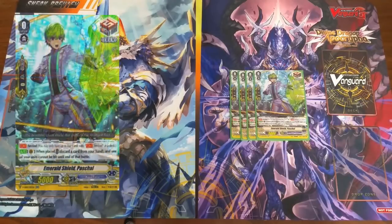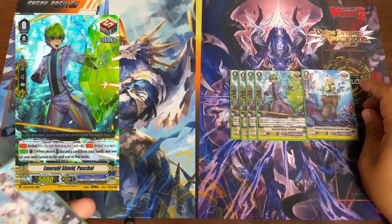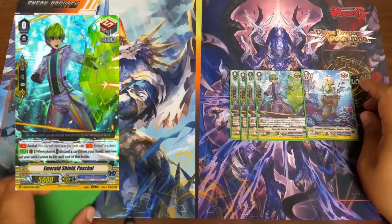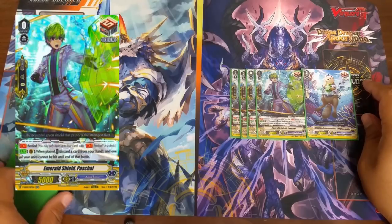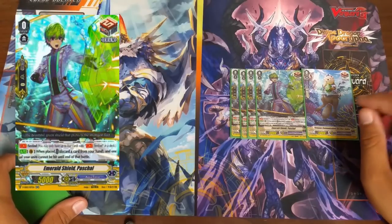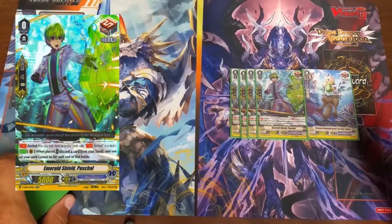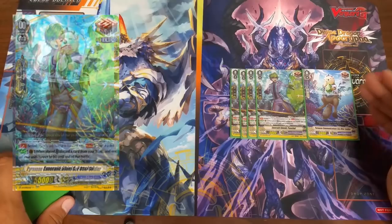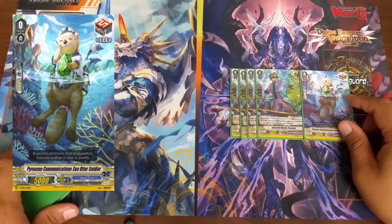Trigger-wise, we play 4 sentinel draw triggers — pretty standard — and 1 random draw trigger, so 5 draw triggers total. A lot of people ask why not 6 or just 4. Draw triggers do a lot for Aqua Force — they make sure I draw into my rear guards and grade 3 Maelstroms that I need. Drawing draw triggers to hand can suck, but you're drawing into sentinel perfect guards, which is not bad. Drive checking and hitting draw triggers or defensive draw triggers is very beneficial, especially since opponents often attack my rear guards instead of my vanguard. At 5 draw triggers it's working pretty fine — I kind of want to bump it to 6, but I'll keep it at 5.